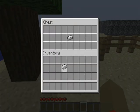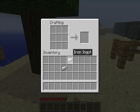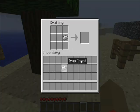You make shears by using two iron blocks. You could technically make it in your inventory, because it's kind of like flint and steel, except without the flint.